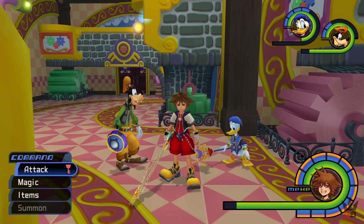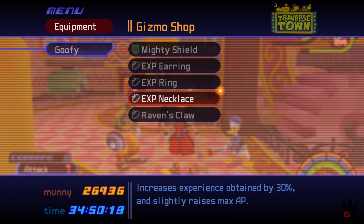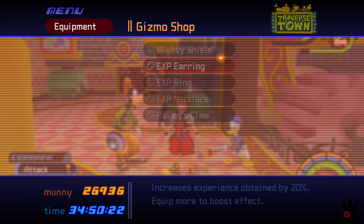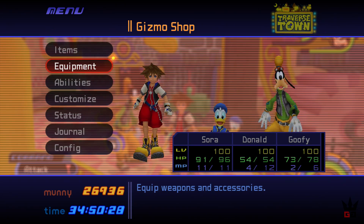Wearing XP boosting items are welcomed accessories. If you're playing on beginner, you would have received one already. The others are obtained by finishing 100 Acre Wood, defeating the mysterious man, and others are synthesized. If you're looking for guides on how to obtain these items, check out the cards section for videos about those.